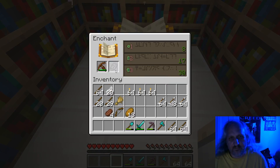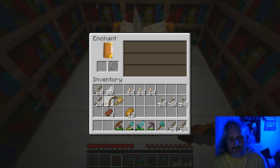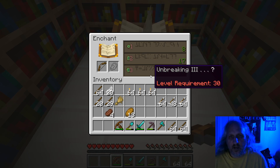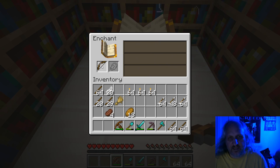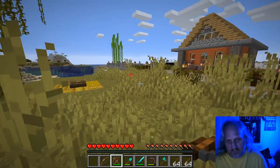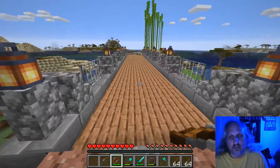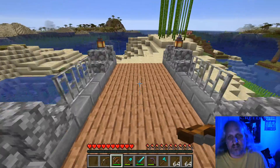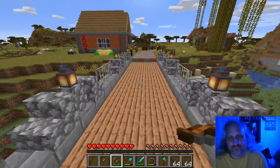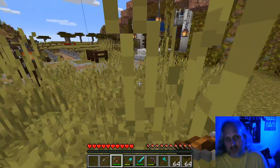Let's see what enchantments we can get. Piercing — I don't know if piercing is what I want. Unbreaking. Power 2. Unbreaking would be good, but power 2 would be better because I can make a bunch of bows — I don't really need unbreaking since I have lots of string and wood. Power would mean more powerful hits to the ender dragon, so that would probably be better. I need to do some leveling up and gathering materials.